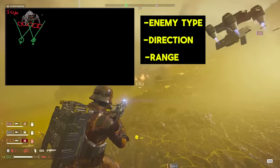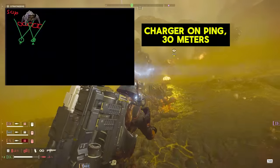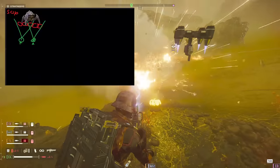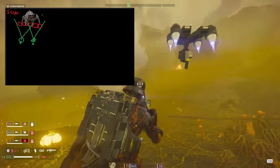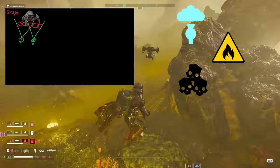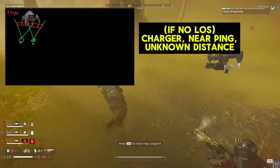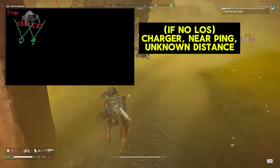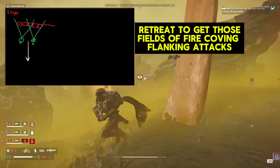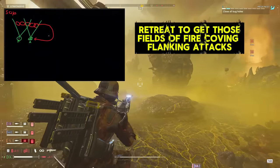For example, you spot a charger crawling out of a bug breach — you would ping it and say: 'Charger, on ping, 30 meters.' This isn't exclusive to our frontliners, but since they're going to be facing the brunt of the danger most of the time, it is an especially important skill for them to have. If you find yourself in a situation where bug spores, fire, or monuments to Super Earth's glory — aka piles of enemy dead — are blocking your line of sight, you will instead call out 'Charger, near ping, unknown distance,' so your AT squad at least has a good idea of what direction to look. If you start getting flanked, you will need to retreat back a few meters to keep all the enemies coming at you in one direction so that your overlapping fields of fire can invite everyone to the party.